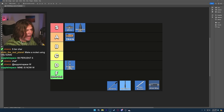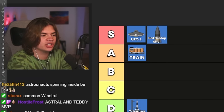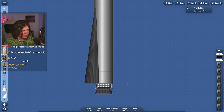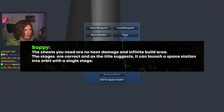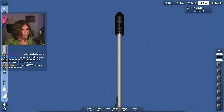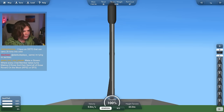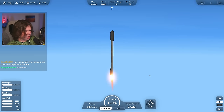Next we have a rocket that's supposed to take an entire space station to orbit with a single stage. This was submitted by Soppy. It already has the space station in it — 1800 tons of mass and 2800 tons of thrust. The cheats needed are no heat damage and infinite build area. The stages are correct and, as the title suggests, it can launch a small space station into orbit with a single stage. It's got a cool fin here — let's try it.